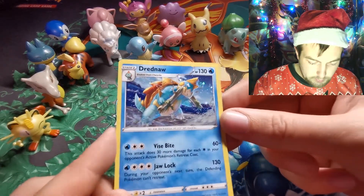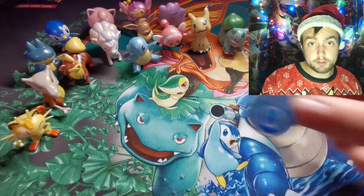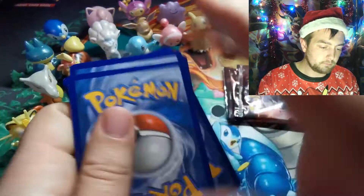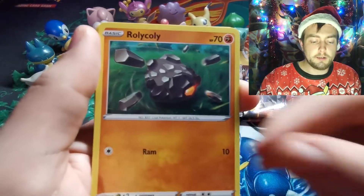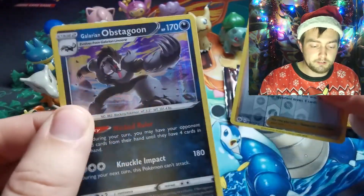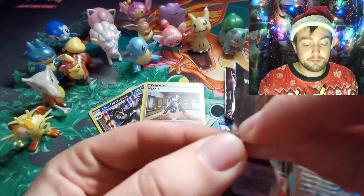Quick recap on the promo card - that very awesome-looking Dreadnought and the gym pin badge that goes with it. Three packs again. First pack: Fire Energy, Rotom Bike, Hyper Potion, Life Herb, Rolycoly, Chop, Sizzlipede, Pokeball, Weedle - Marnie is the reverse, and there he is: the Obstagoon! Told you it was going to pop up - it was impossible for him not to. Got Marnie and we got Obstagoon!